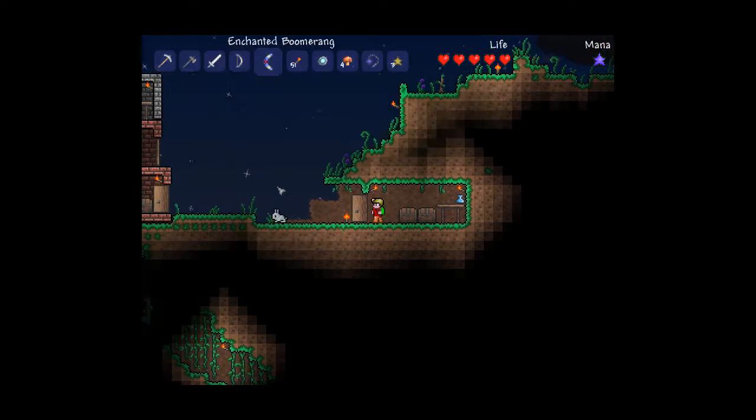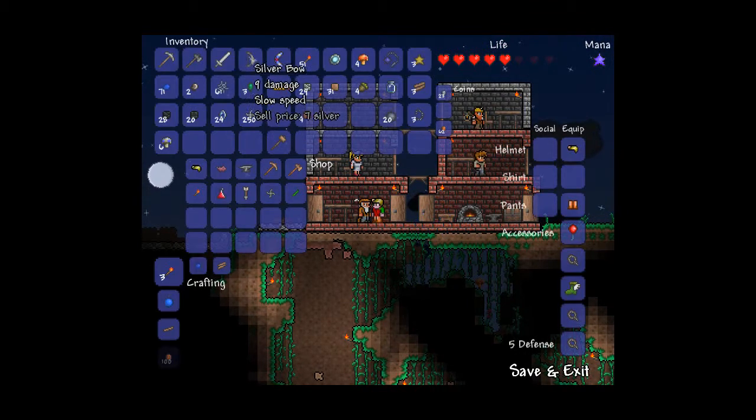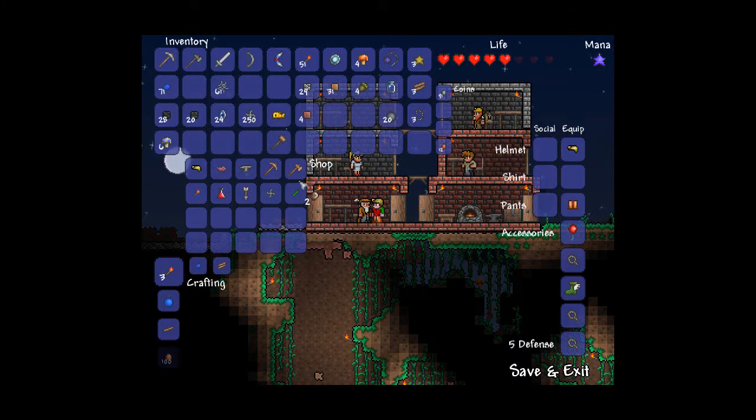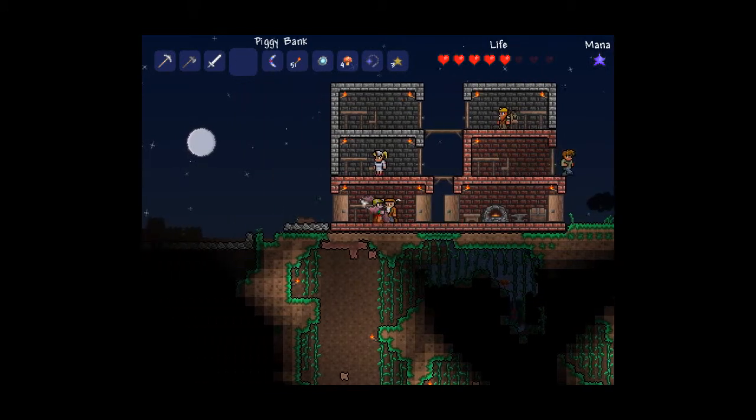We already have ten emeralds, so we can sell it. The reason why I want ten of a gem is because with some gems... like, when you get meteorite, you can make the... I forget what it is. I'm gonna put the piggy bank in here with the merchant so he can stare at my money.